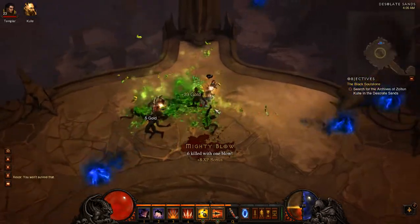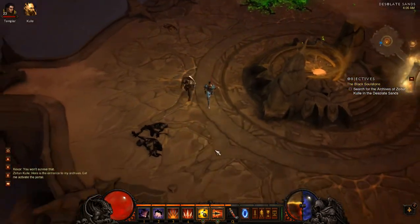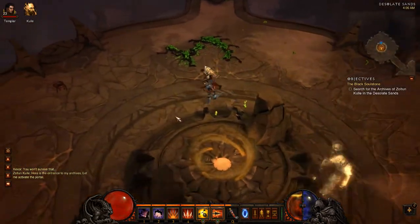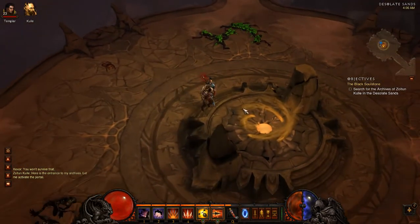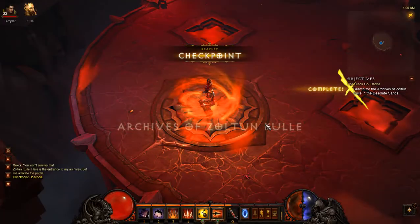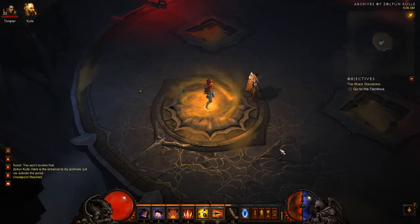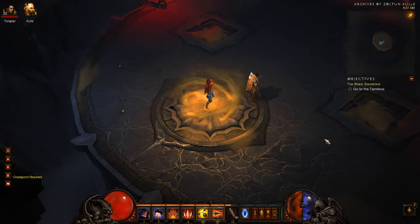Here is the entrance to the archives — let me activate the portal. Okay, let's go in here and hopefully it's a checkpoint. It's a checkpoint! So that is going to be the end of this Let's Play Diablo 3 Part 51, or Part 17 in Act 2. In Part 18 of Act 2 we will explore the archives, go to the terminus, and get the next part of Zoltan's body. See you guys in the next part — peace.